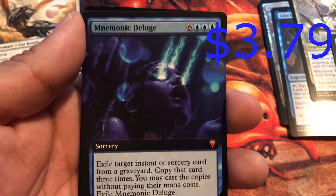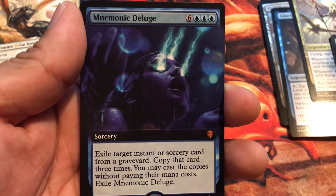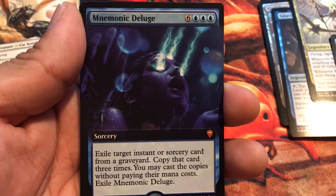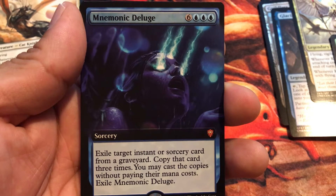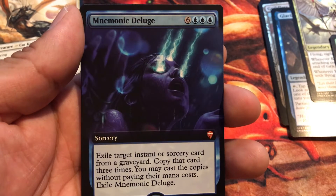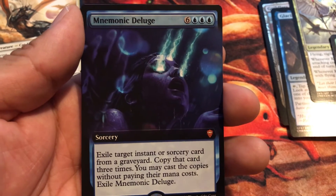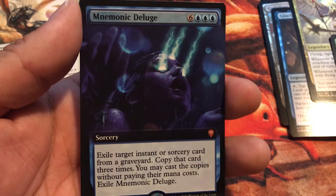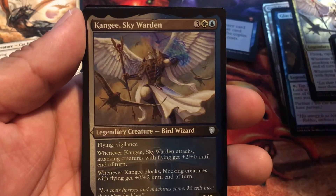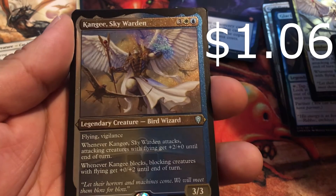And we got a Mnemonic Deluge — mythic rare. Six colorless and three islands for a sorcery: exile target instant or sorcery card from the graveyard, copy that card three times, then you may cast those copies without paying their mana cost; then exile Mnemonic Deluge. Imagine going for an extra-turn sorcery — this is super game winning. Imagine three extra turns. And we got Cagney Sky Warden again with the awesome extended border.